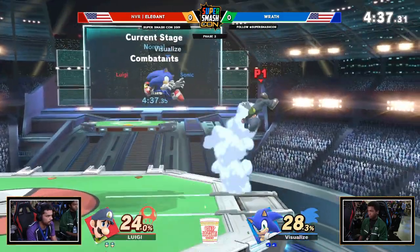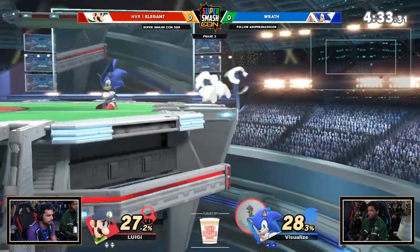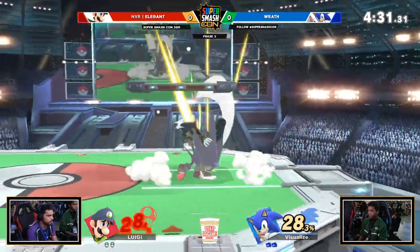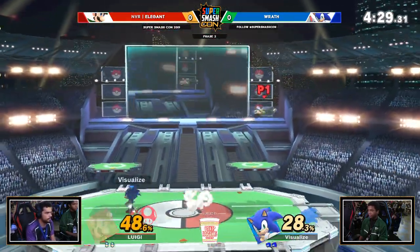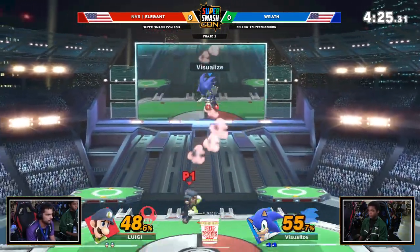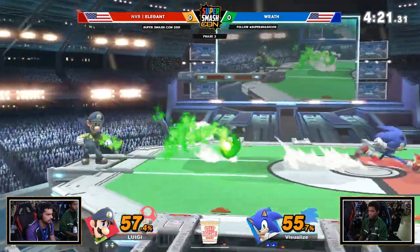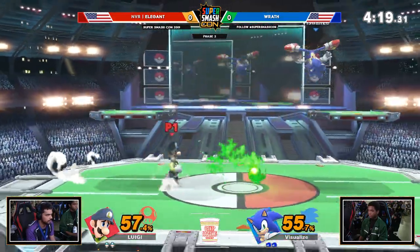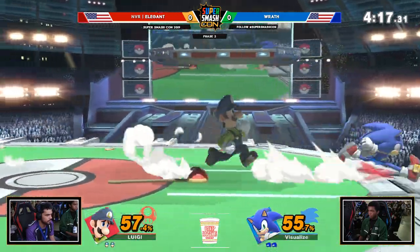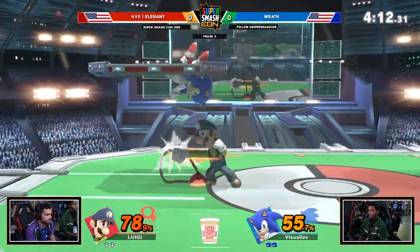Now Rath's playing the keep-away game, starting to mix it up a bit, trying to play that punish game. Good spacing from Elegant — you saw him narrowly avoid that forward smash. I can't believe that didn't hit, actually. The hitbox on that is ridiculous and it visually looked really, really close. Like it just skinned his nose, grazed it — should have done like 0.1 damage, just gave him a little nose trim, no knockback or anything. Phantom hit.